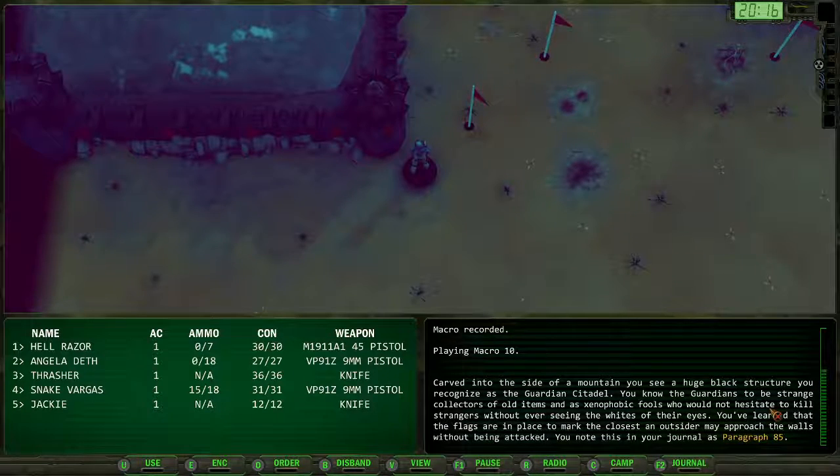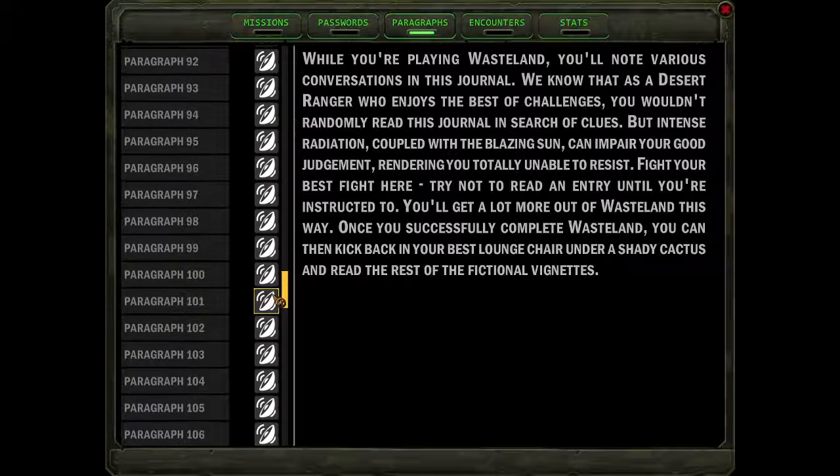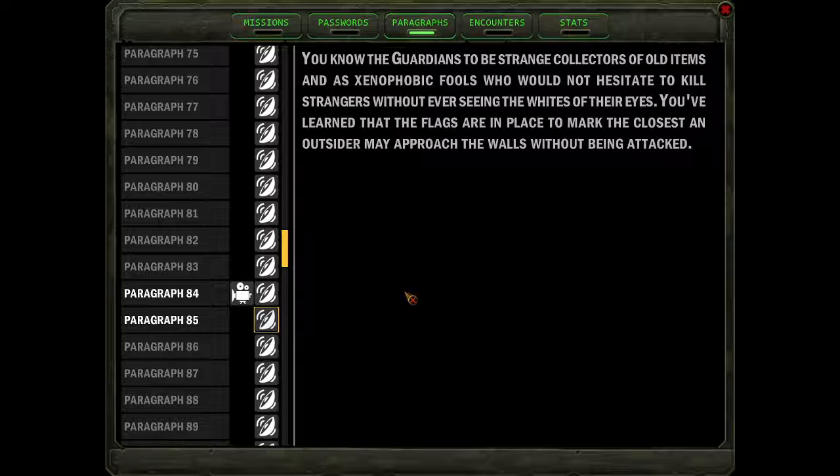And you walk up — sounds ominous — Paragraph 85. Well, let's see what this has to say. 'You know the Guardians to be strange collectors of old items, and as xenophobic fools who would not hesitate to kill strangers without ever seeing the whites of their eyes. You've learned that the flags are in place to mark the closest an outsider may approach the walls without being attacked.'